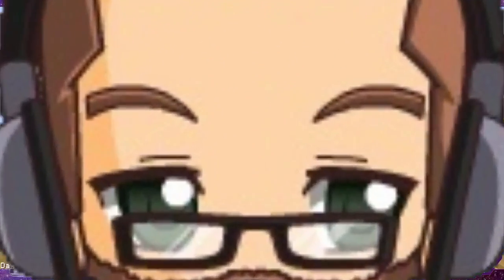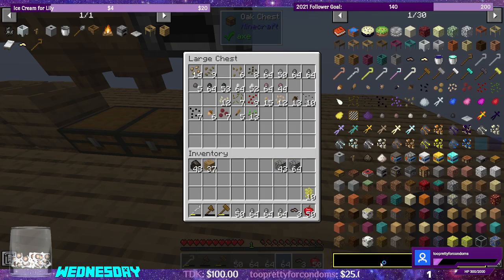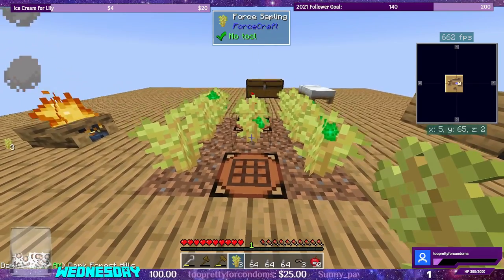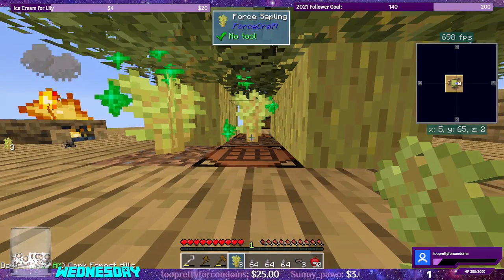I told you I burn myself. Let's grab our stone and also these force saplings. Do force saplings grow together like oak? They do. Perfect.